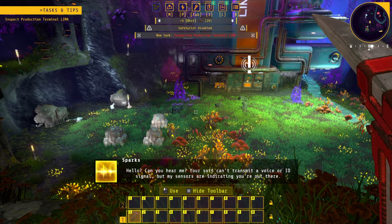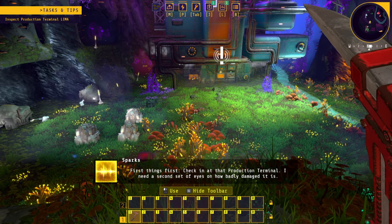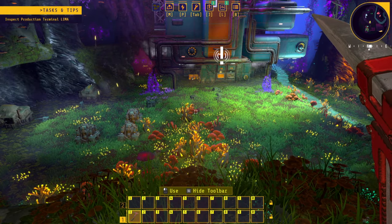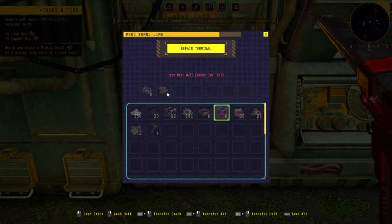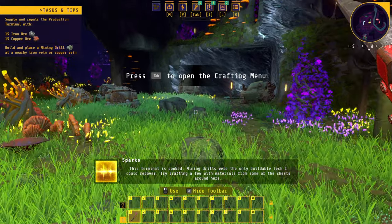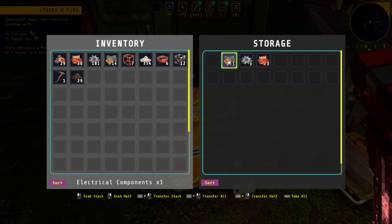Hello, can you hear me? Your suit can't transmit a voice or ID signal, but my sensors are indicating you're out there. First things first — check in at that production terminal. I need a second set of eyes on how badly damaged it is. Alright, so that's Lima. He's going to tell me I need to check it out. So we need 15 ore and 15 copper. We don't have that.